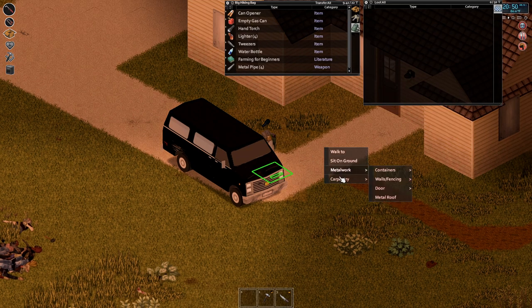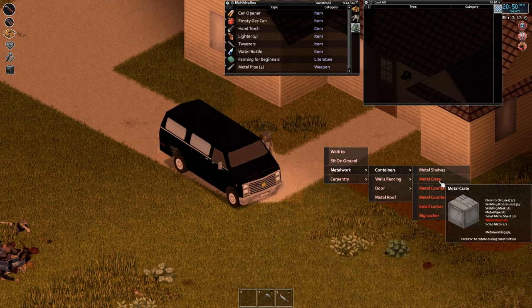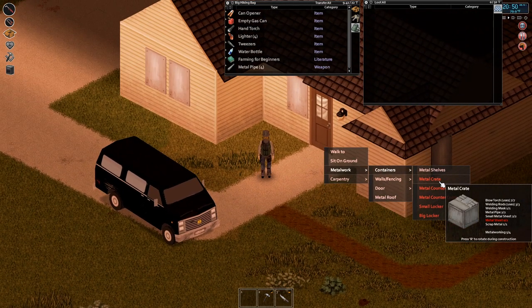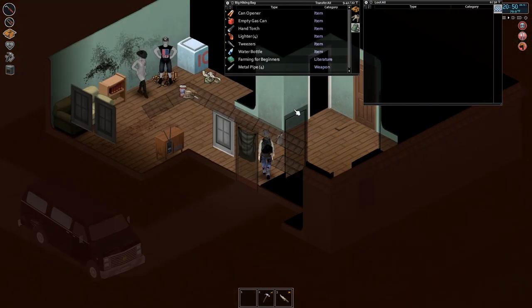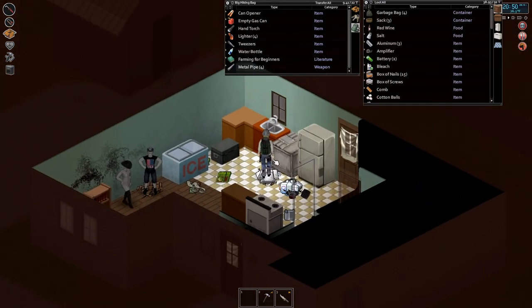I'll have to be out of the car to trigger that. Metalworking containers — metal shelves, metal crates. I need metal pipes too. So this should be enough to get us these three and plenty of container space now.